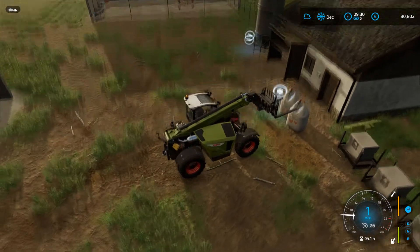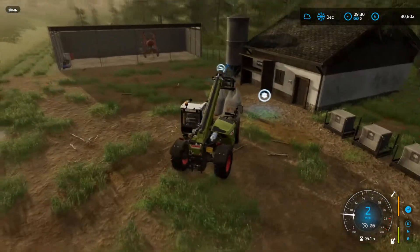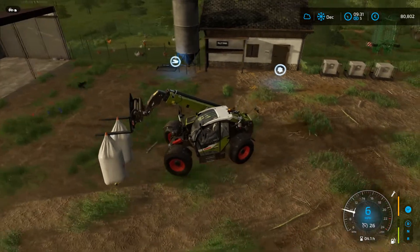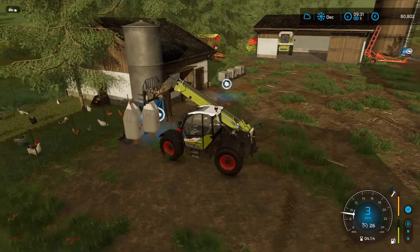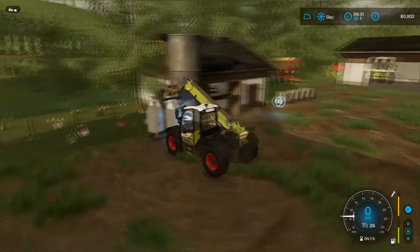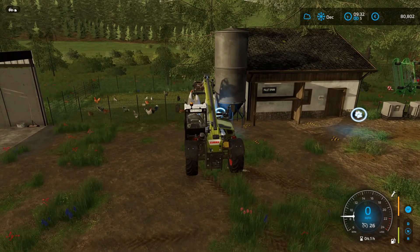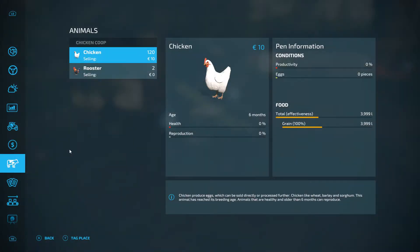We can see the grain just dropping in there. If we have a look at the chickens, they are getting some grain — lovely. They've got 2,000 litres of grain. We could go ahead and buy all 360 chickens, but we don't need to get them going at full whack straight off the bat. It gives us time to grow some more barley and wheat to toss in there as we need.